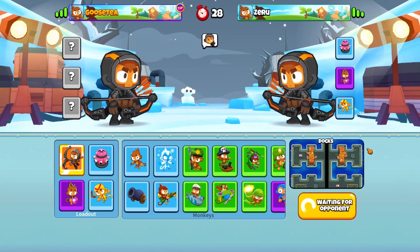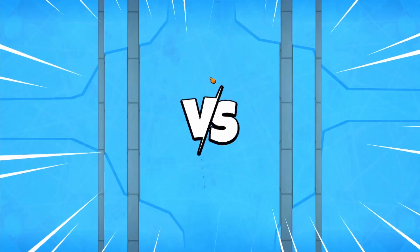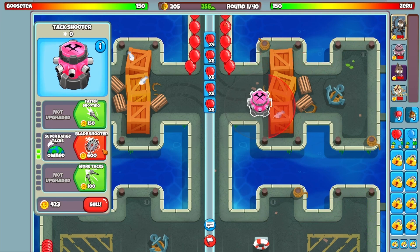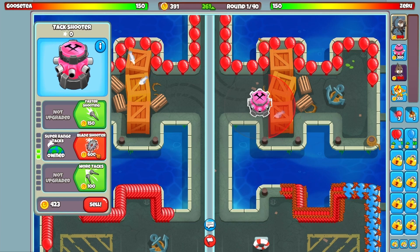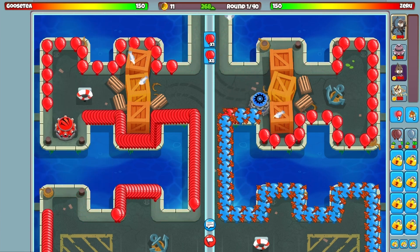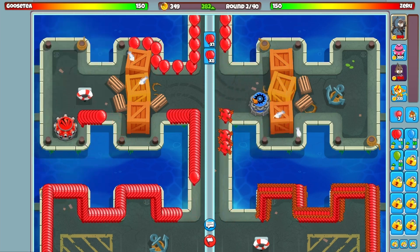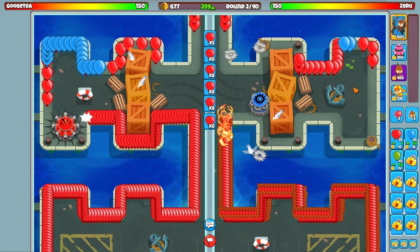Docks — honestly not a bad map for attack shooter and wizard. Two-tower challenge, only using these two towers. Opponent is Goose Tea VIP, good luck to both of us. A blade shooter right here doesn't seem too bad. Hopefully I get blade shooter early enough. The blade shooter reaches up to the entrance — even though it doesn't shoot directly at the entrance, the blades fly far enough to hit it, which is very nice.